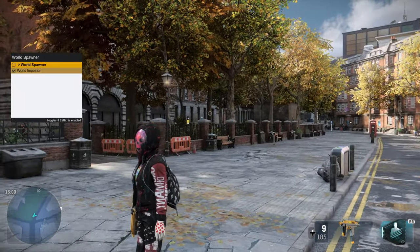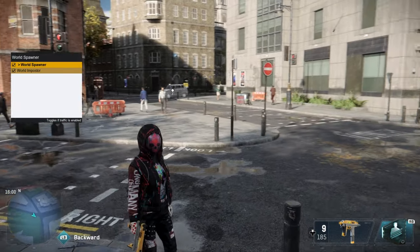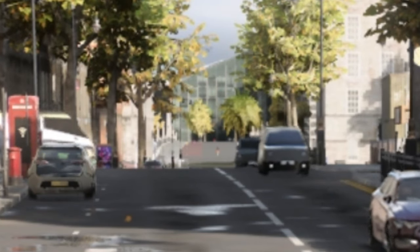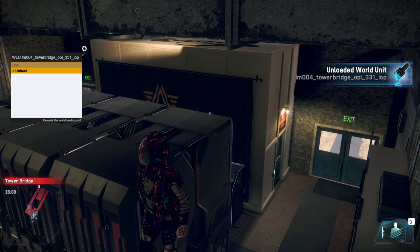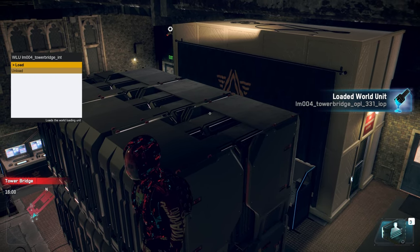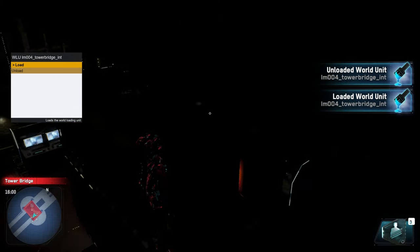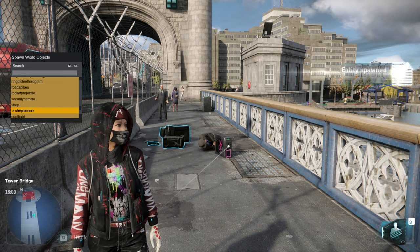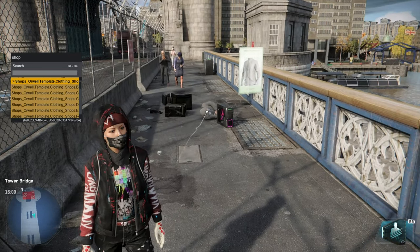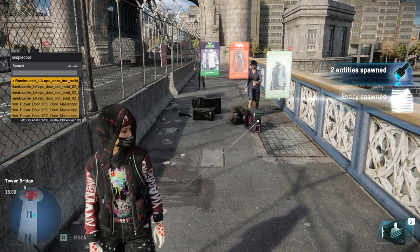The world imposter option controls the fake cars and fake NPCs that load in at a distance. In the world loading units section you can go into story locations or certain buildings and unload or reload the world. The last one is the spawn entities tab — pretty much any prop, anything animated, any hackable items, graffiti, or holograms can be spawned with this.